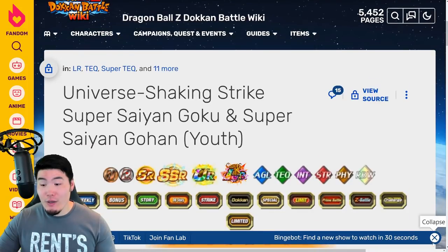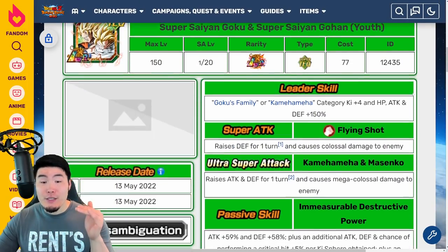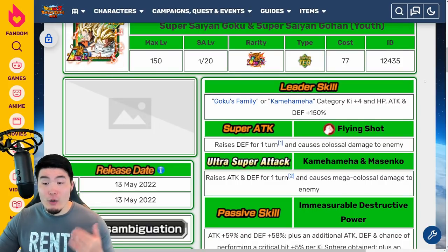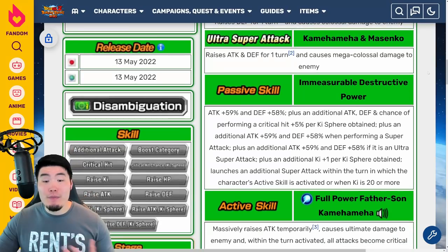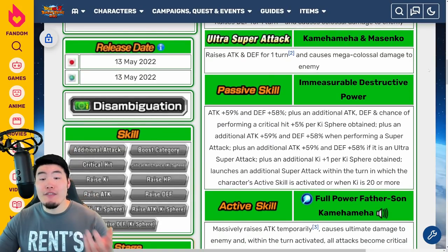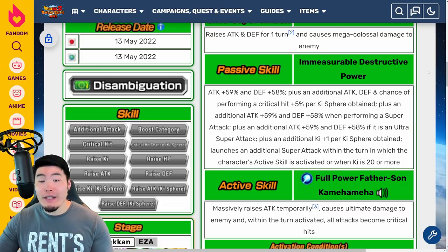Taking a look at the tech LR Super Saiyan Goku and Super Saiyan Youth Gohan: their leader skill is Goku's Family or Kamehameha category Ki plus 4, HP attack and defense plus 150%. The 12K super raises defense for 1 turn and causes colossal damage. The 18K super raises attack and defense for 1 turn and causes mega colossal damage. Passive is attack plus 59% and defense plus 58%, plus an additional attack, defense, and chance of performing a critical hit plus 5% per Ki sphere obtained.